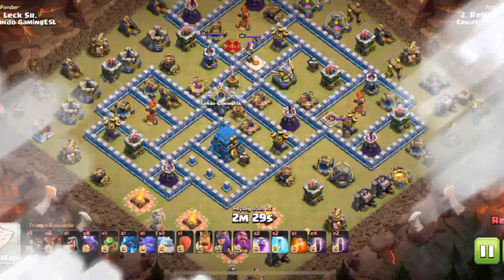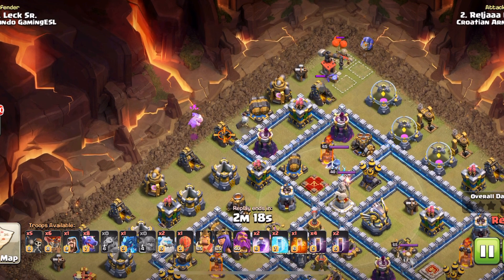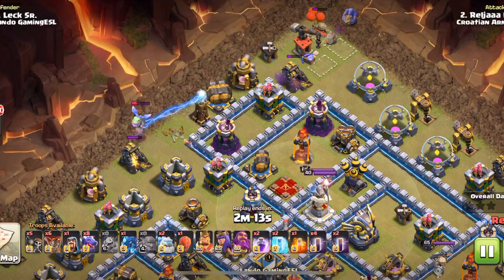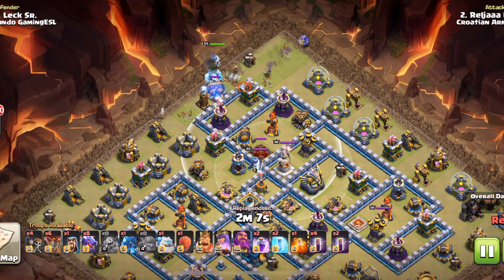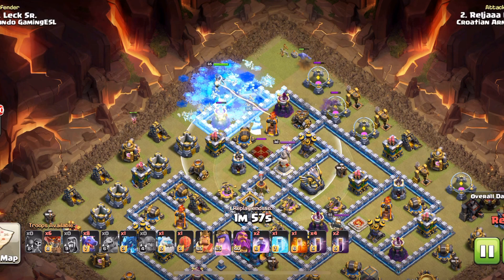That was Captain Erock's base, and the next one was grabbed by Relja — I'm not sure how to pronounce that. This super queen strategy is OP right here. He's going to cut the funnel with a baby dragon and a bowler. What he wants to do is super queen this inferno and get the enemy queen. Note to all aspiring base builders: do not put your queen next to an inferno that can be super queen'd — it's just too much value.